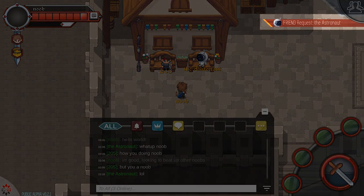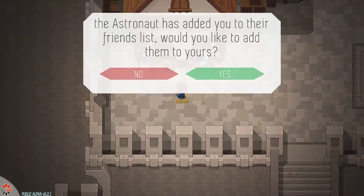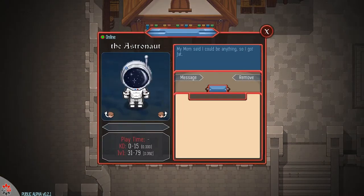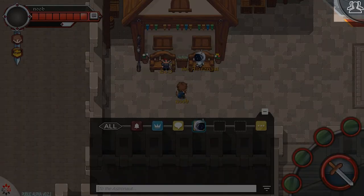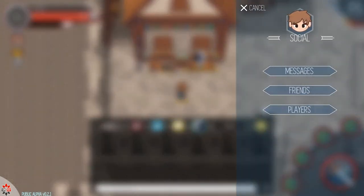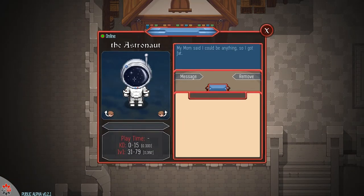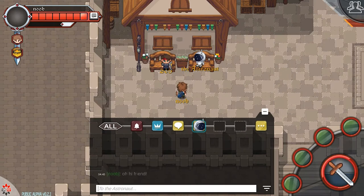It looks like noob got a friend request from the astronaut. The top right also represents notifications — there'll be more notifications to cover, but as you can see the noob got a friend request. So noob adds astronaut as a friend. Then noob wants to send astronaut a direct message. Option one of sending a direct message is to click on a player's profile, then click message. Option two is to click the Social Hub — go to friends, click astronaut, and you will send a message.